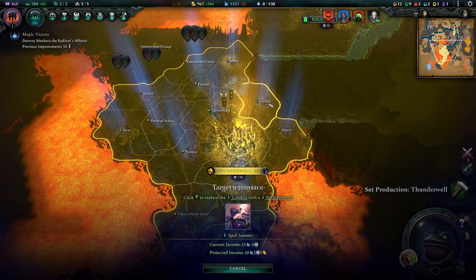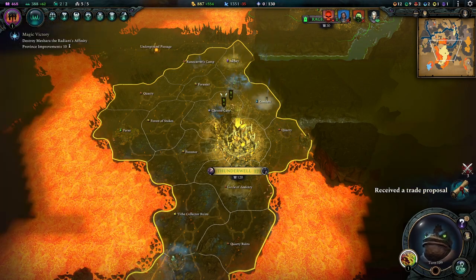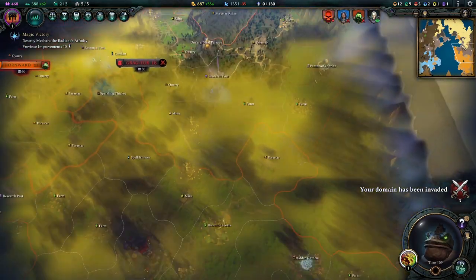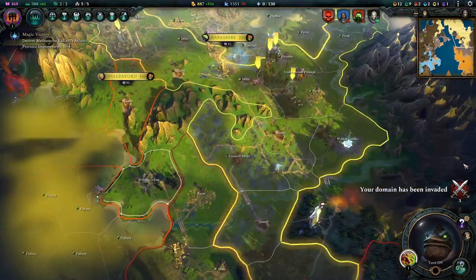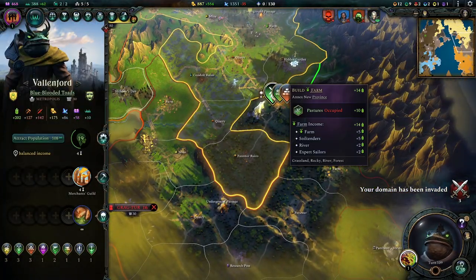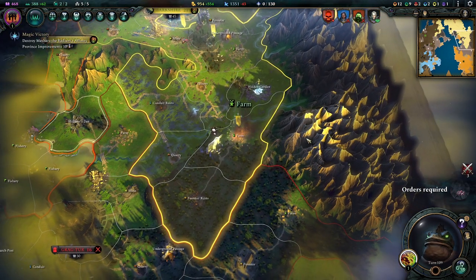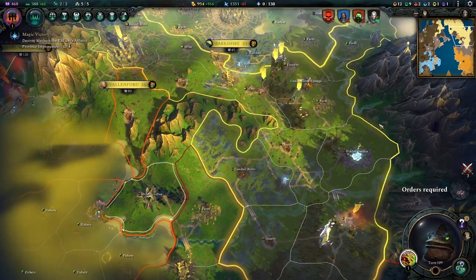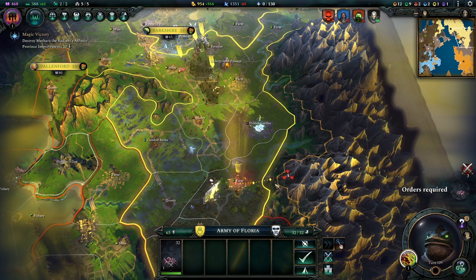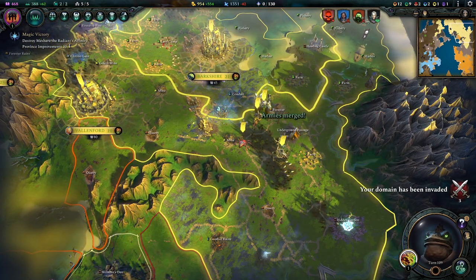We'll build a Spell Jammer on the conduit here. Not yet — you don't get that yet. Can we annex something here? Oh yes we can — perfect. We will take this as our farm. That's ours and we got a baby spider out of it too, which will be reinforcing our grand army.